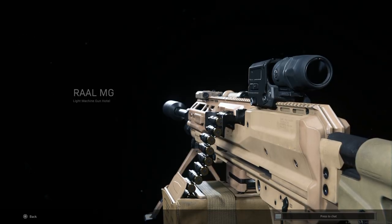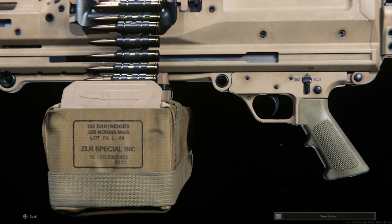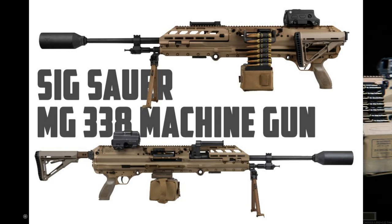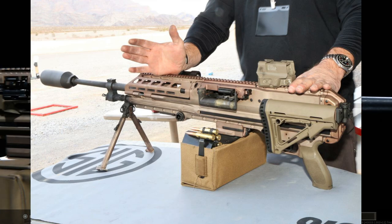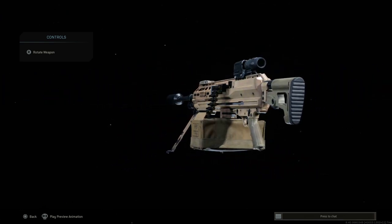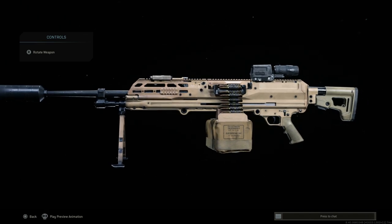Welcome back! The Rail LMG has finally been released in Call of Duty Modern Warfare on August 24th, 2021. We're going to review this weapon and convert it to the SIG Sauer MG338 as part of the NGSW — the Next Generation Squad Weapon system program. Here's one of our final designs for the SIG Sauer NGSW MG338, firing that 338 Norma Magnum round.